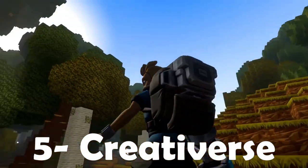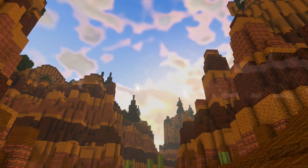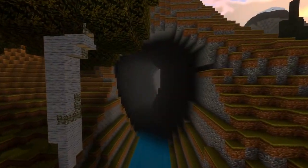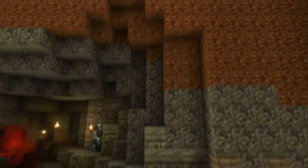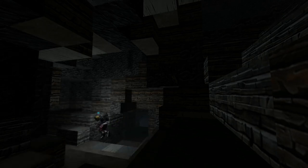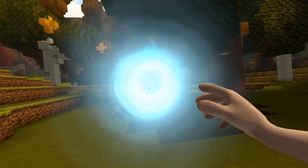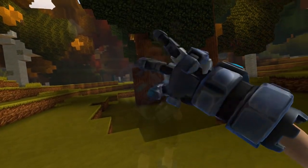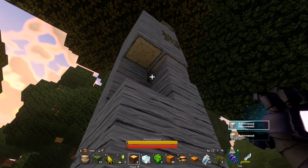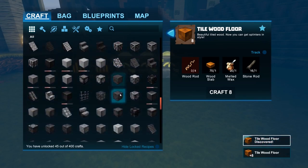At number 5 spot we have Creativers. Creativers is a unique game which enables players to explore a mysterious realm and to create their own realities along the way. Some users feel that this platform is similar to Minecraft, although its graphics are far superior. Unlike many other games offered through Steam, there is absolutely no charge to download and install this software. Thanks to a feature-rich environment, the possibilities and outcomes are nearly limitless.